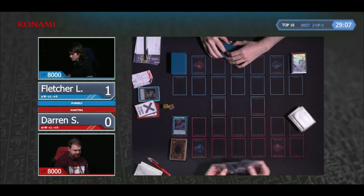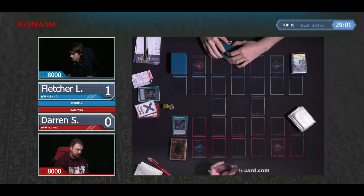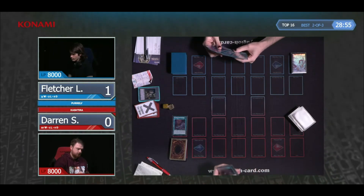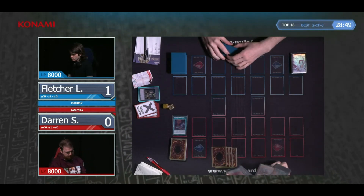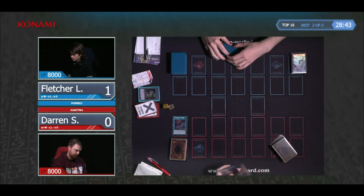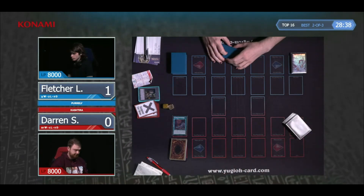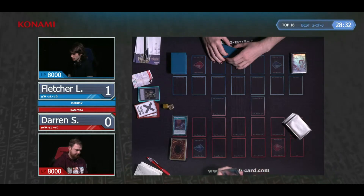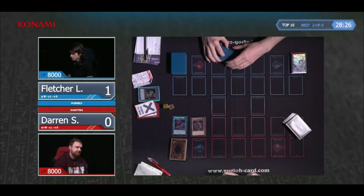Darren has actually opted to go first regardless. Pressure Planet Wraithsoft is activated — Darren has a big hand of spells: a Big Bang and a Book of Moon, definitely a Terraforming as well. Terraforming's not good if you've already got the field spell. Normally you'd activate Terraforming first in case your opponent had Ash Blossom, but now that Droll Lockbird's so popular, you'd rather just make sure you get your search through. There's confirmation from Fletcher that there is indeed no Droll Lockbird.